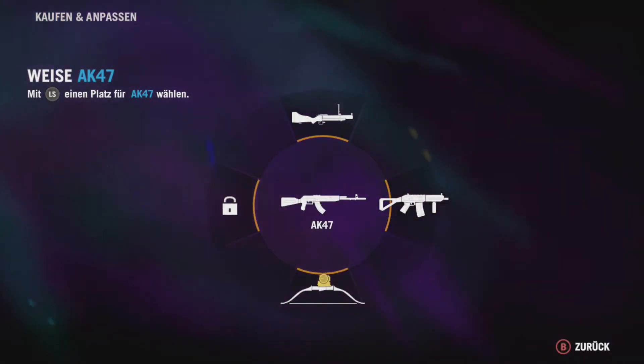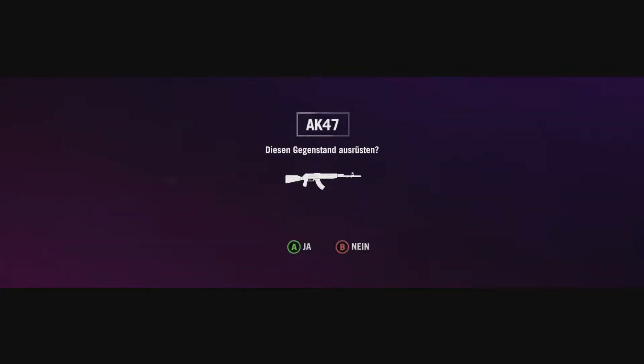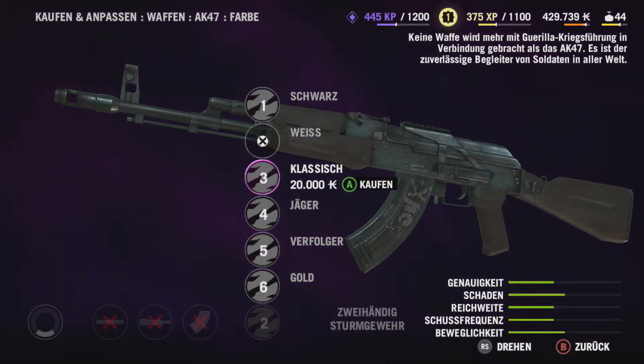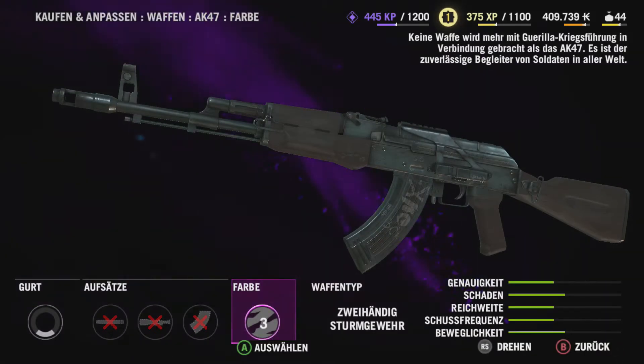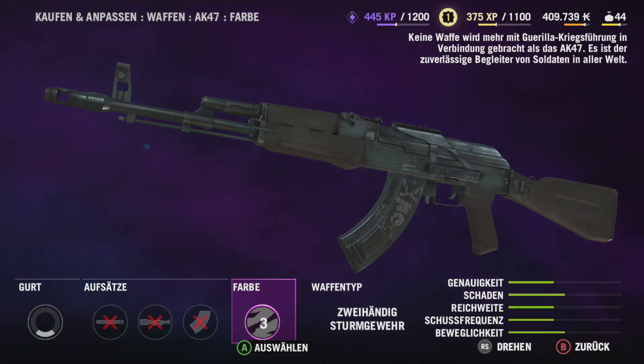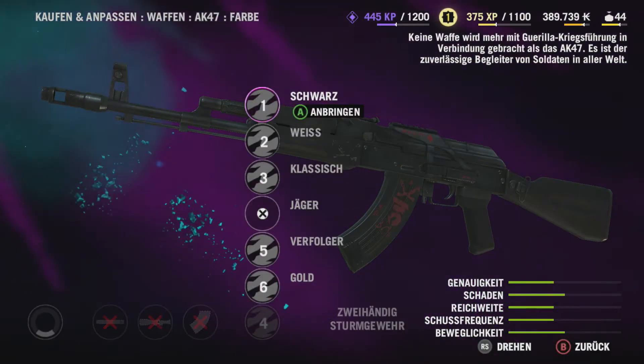Dann einfach alles kaufen — Geld dürfte ja in dem Spiel kein Problem sein — und dann kommt der Erfolg Maßgeschneidert. Ganz leicht, also ist wirklich keine große Sache. Jetzt machen wir es bei der AK, glaube ich, und der Vorteil dabei ist, es gibt keine Aufsätze.